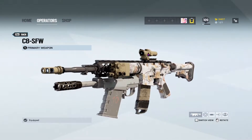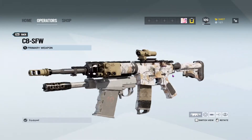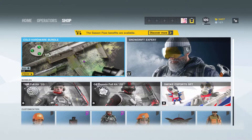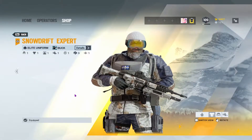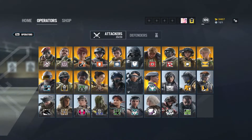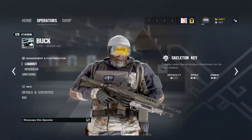It also looks really good with the tan attachment skins — yeah, that looks insane. This is supposed to be white. Let me actually go to the shop and look at it. Everything's equipped, apparently, but I don't know. Let's get into a terrorist hunt real quick so that y'all can actually see what everything looks like during the game.